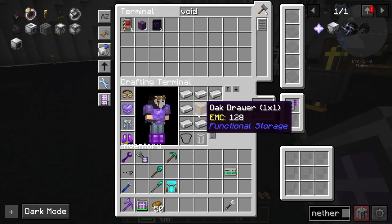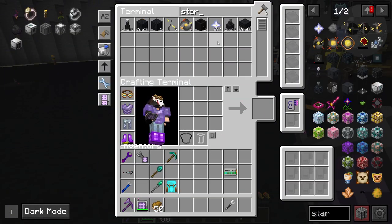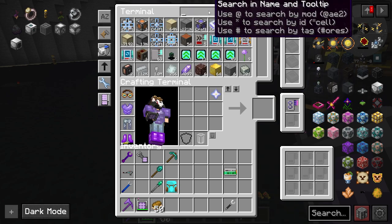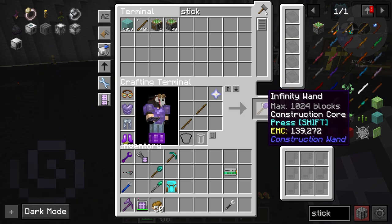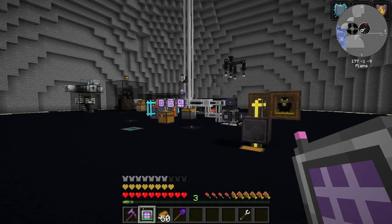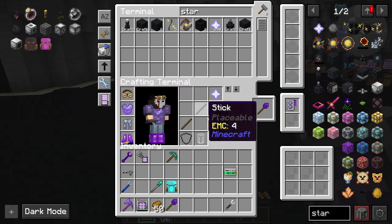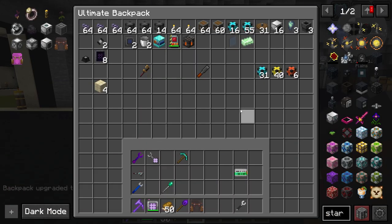The first thing I made is an infinity wand - very easy to make: one star, two sticks - and this thing is amazing, very helpful with builds. Second thing I made was the ultimate backpack. This thing is amazing guys.